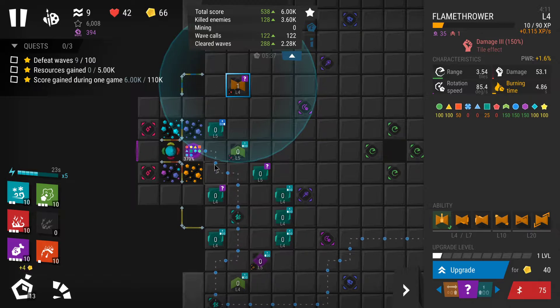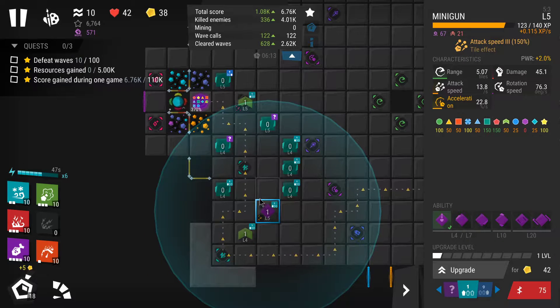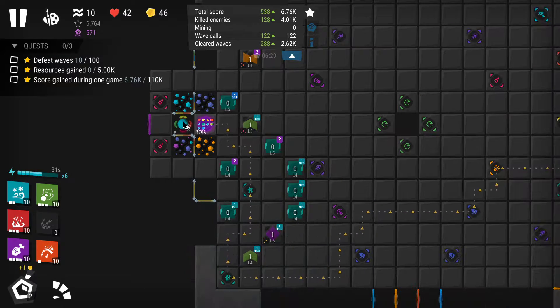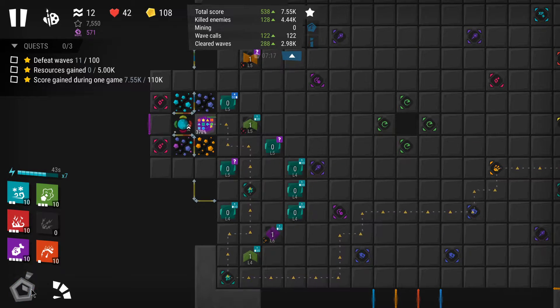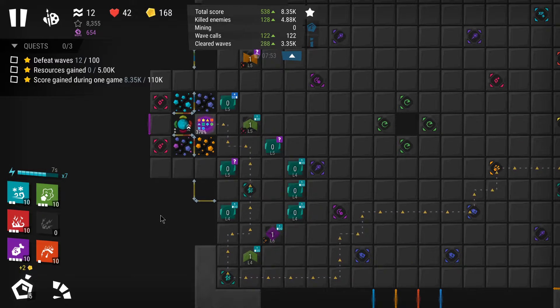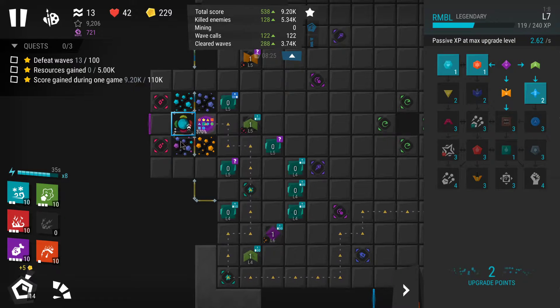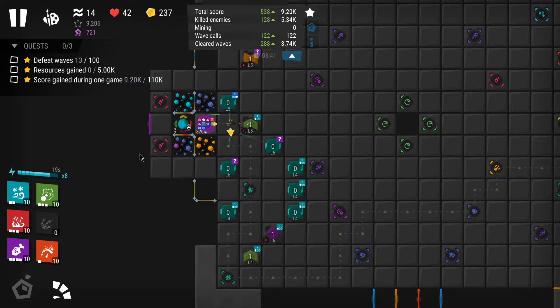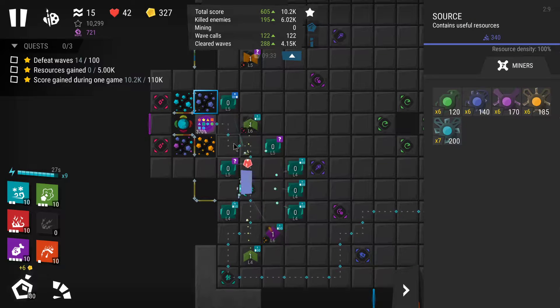I'll upgrade it already to level one so it has slightly more range and can reach these enemies, placing it on random. Now I'll level up all the offensive towers to level one. As I said before, just let the timer run out — you don't want to call the next wave early. You want to give time for your towers, and especially for the core, to generate more upgrade points. The score doesn't increase as much this way, but don't worry — the score quest is the easiest one to achieve, so you don't have to worry about that.